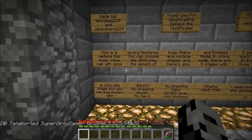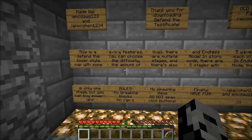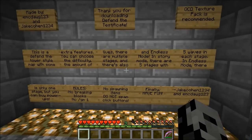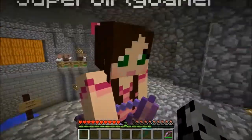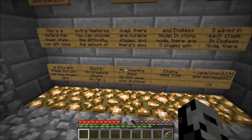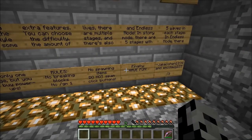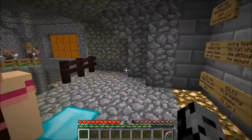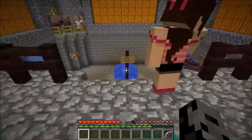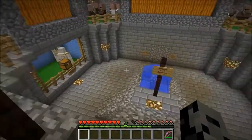We have a lot of stuff to read. Thank you for downloading - we had a recommended texture pack but I went without it. This is a defend the tower style map with some extra features. You can choose the difficulty, the amount of lives, there are multiple stages, and there's also an endless mode. In story mode there are five stages with five waves in each stage. Guys, if you want to see me and Jen play more mini games and maps, be sure to smash that like button!